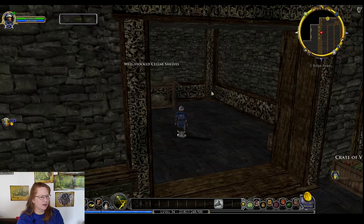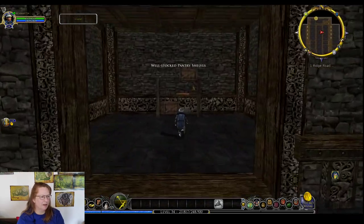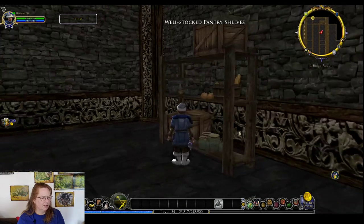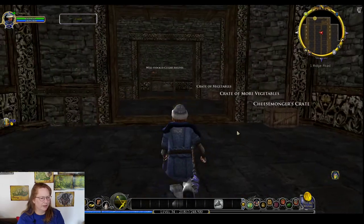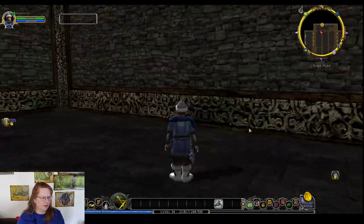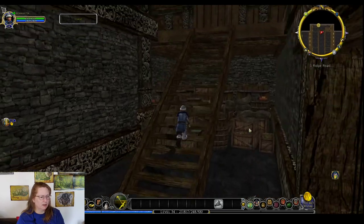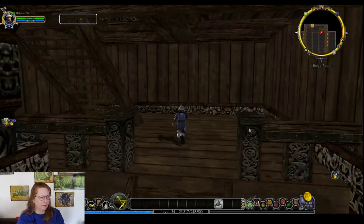Well-stocked cellar shelves — I don't know if I've seen that before, that might be new. And a Cheese Monger's Crate — we'll have to get a whole bunch of those. It goes with our Dutch theme — we're going to have to get windmills, cheese crates, do the whole thing!